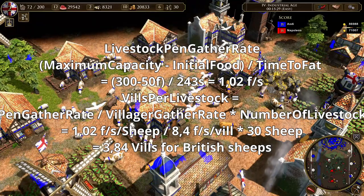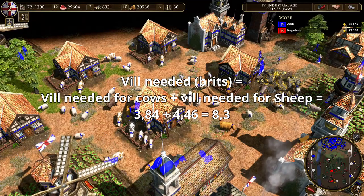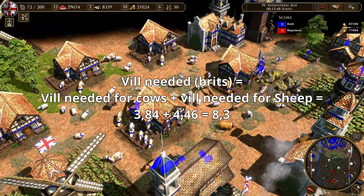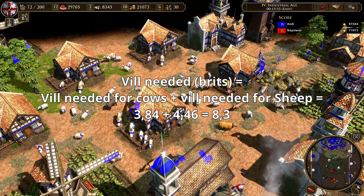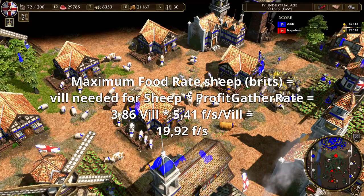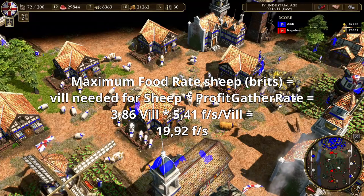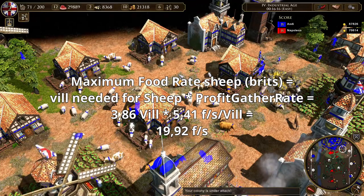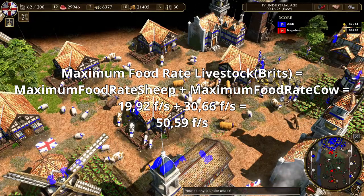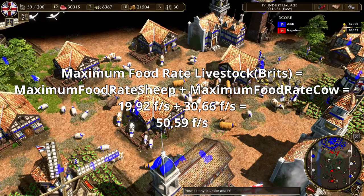To calculate villagers per livestock, I divide the villager gather rate — 2 or 8 food per second — by the pen gather rate, then multiply by the number of livestock. For example with sheep, Britons need 3.68 villagers to gather 30 sheep consistently and 4.46 villagers for all cows — so about 8 villagers total to keep gathering all livestock. To calculate food gather rate, I multiply those 3.68 villagers by the profit gather rate. For Britons with Refrigeration and Fulling Mills, that's 5.41 food per second per villager for sheep, giving a maximum profit gather rate of 19.92 food per second for sheep and 30.66 for cows.